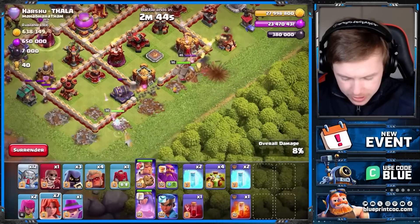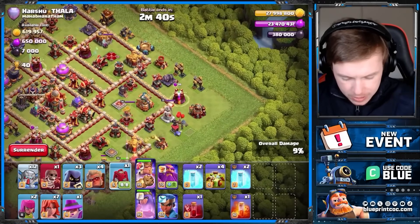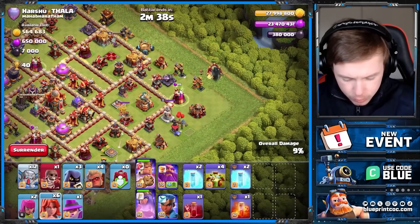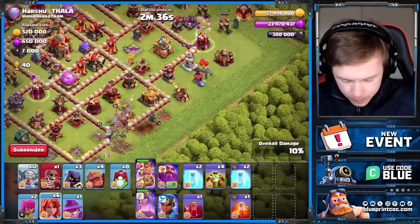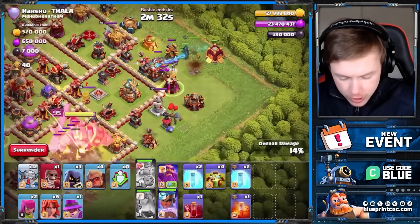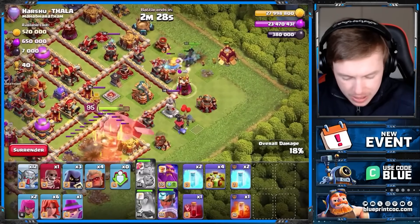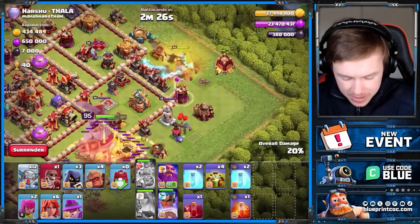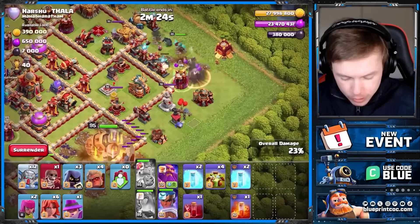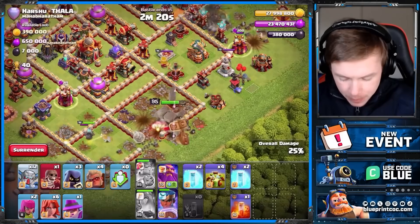I desperately need the king to come back in. Start the siege barracks up there — I nearly let it be targeted. I'm going to put my royal champion down early here because I'm trying to funnel my troops inside the base, and it's not really possible to do that with all of this on the outside. This is actually a bit of a problem — this is about the only real weakness with this troop.